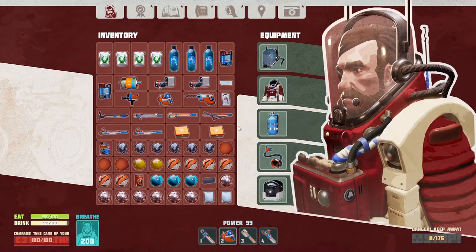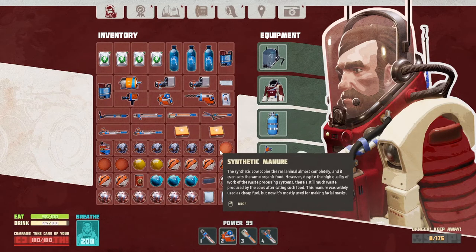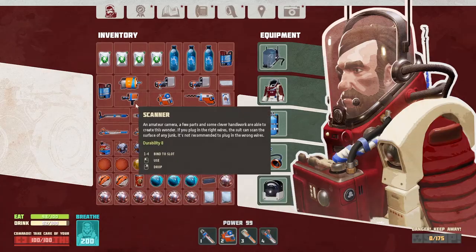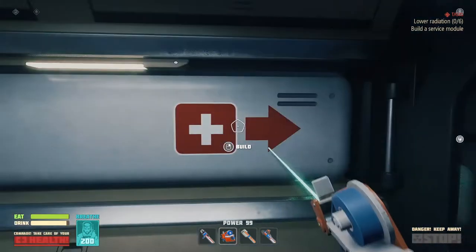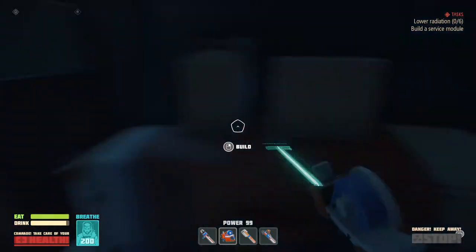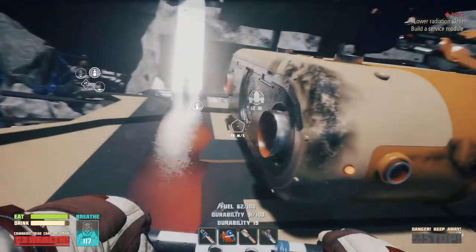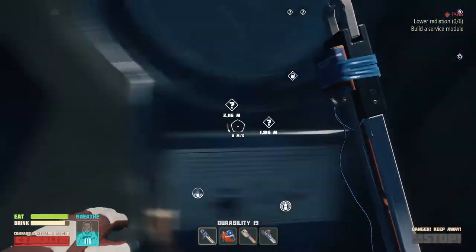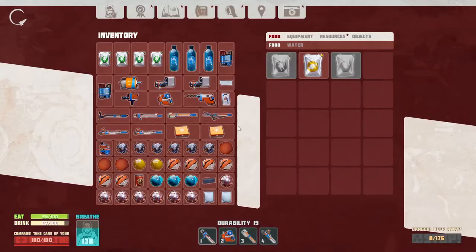I don't think I have any yet. I've got a beef grenade and an extra can of beef. Let's go back to the base and take a look, just see if we can make the parts we need to get the service module up and running. We can't go inside with the vehicle, so let's leave it. Now we're trying to make electronics.